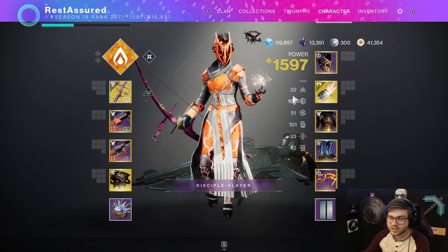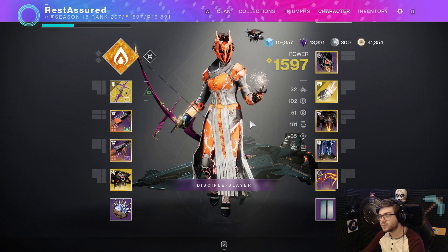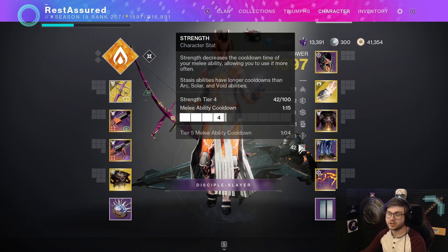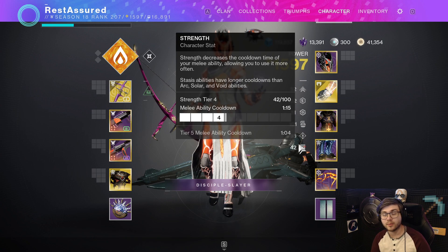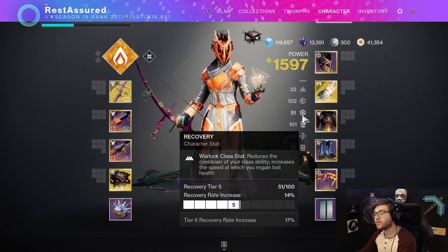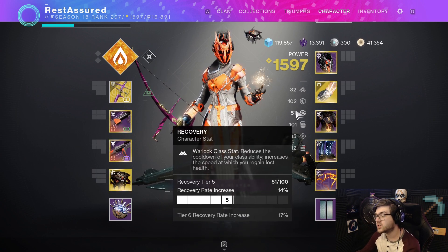For stats: 100 Resilience is always the way to go, and 100 Discipline just to ensure I can throw grenades back as much as possible. You can run 100 Strength if you want, but you don't really need to with all the other benefits from mods and fragments. Alternatively, 100 Resilience and 100 Recovery is probably the best setup so you can get your Phoenix Dive back as much as possible.